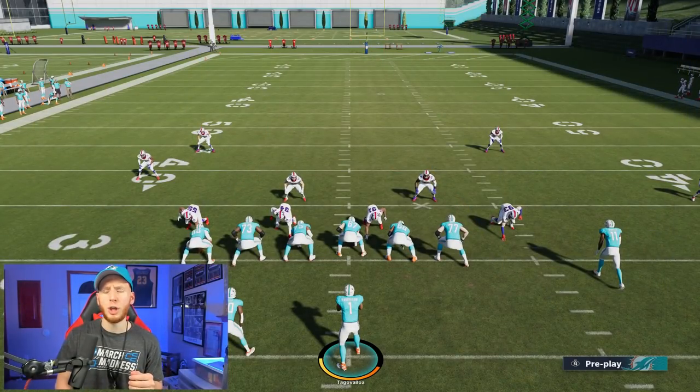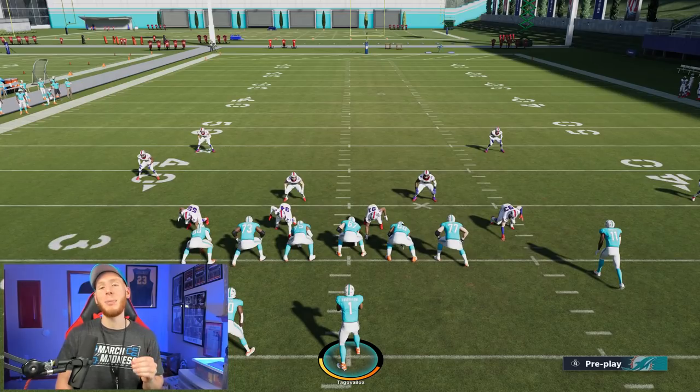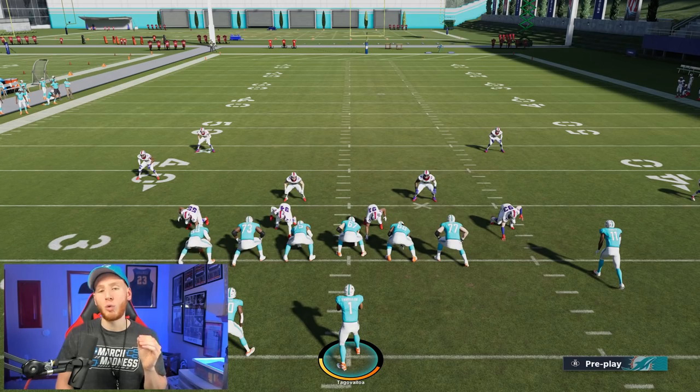Starting off with Tua, the Dolphins rookie QB. As a rookie, he only has a 73 overall. However, he has high attributes in very important passing categories — 88 throw power and over 80 in all of his accuracy stats. On top of that, he has 81 speed, which is going to allow you to roll out, scramble, and then make accurate passes with great zip.